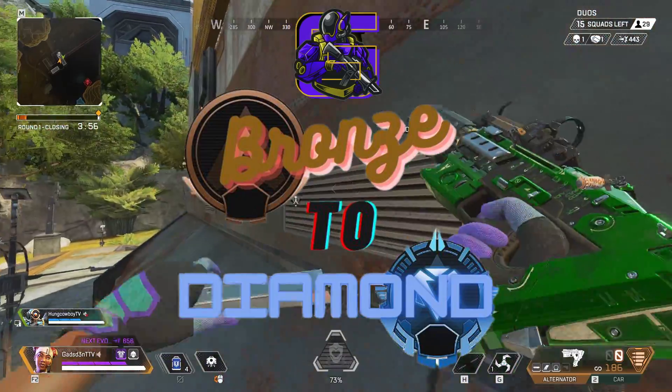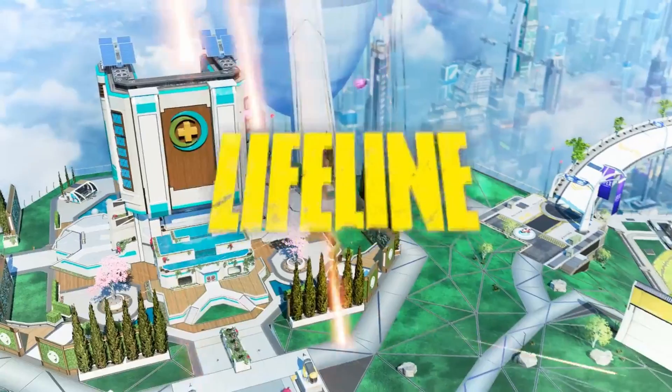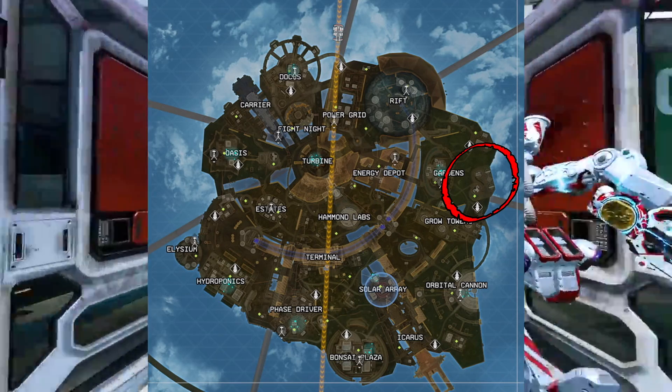This is the Bronze to Diamond Guide for Apex Legends, Part 37: Lifeline's Clinic. This town takeover is coming to Olympus, situated to the west of Gardens, and has some really cool features.